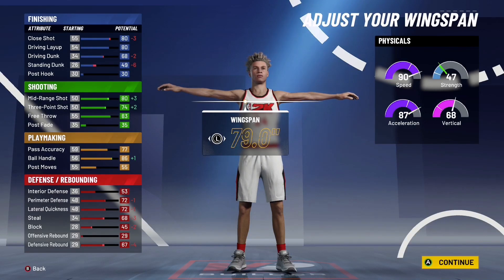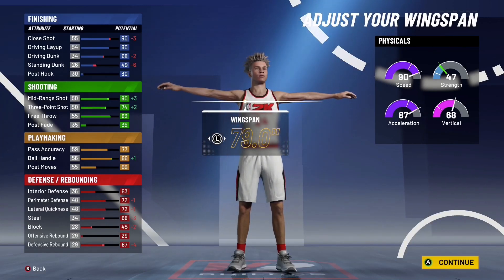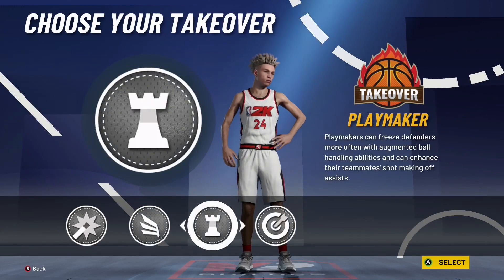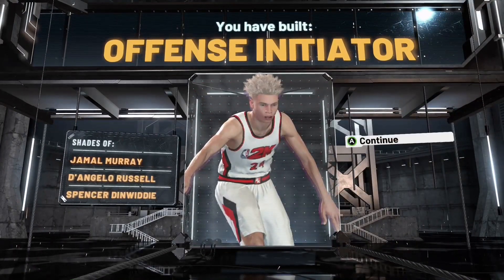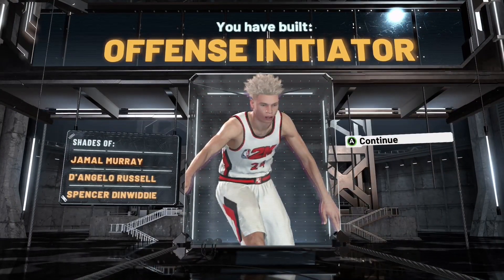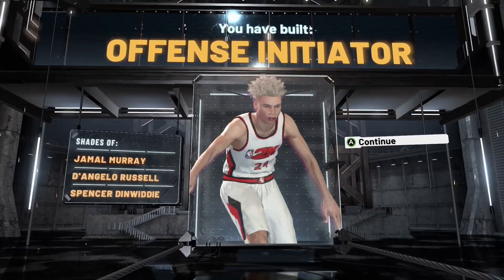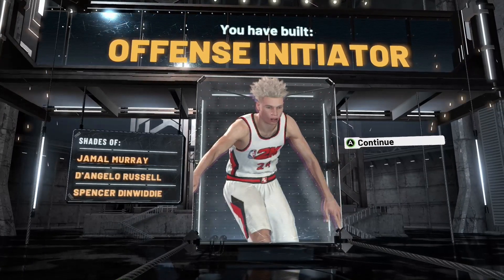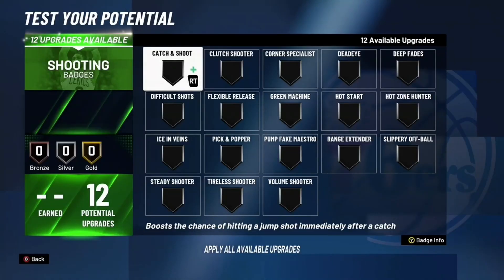In order to speed boost off the rip, you have to make sure that your wingspan is all the way down, so you get that 86 ball control. And make sure you go with playmaking takeover, because you'll be 6-7 breaking ankles. It's that simple — there you have it, offense initiator. Make sure you tell everybody that I made this build first. That's why I'm gonna call the build the PW build. You know how last year they called it a BP build? This is the PW build. You heard it here first.